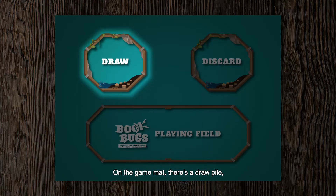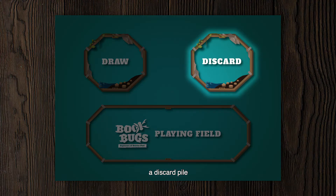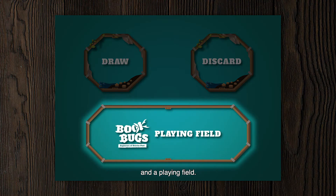On the game mat, there's a draw pile, a discard pile, and a playing field.